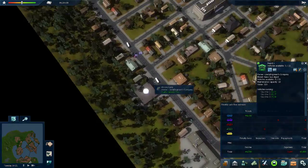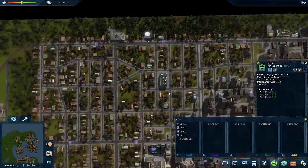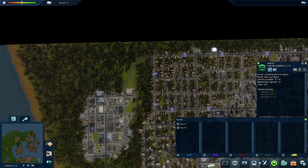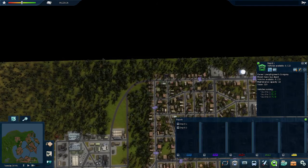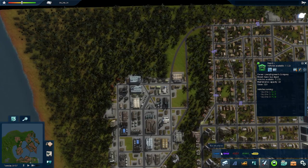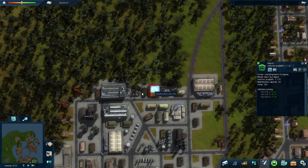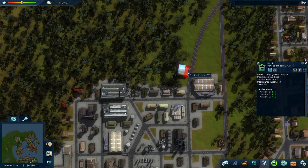We're actually doing pretty good on money. I think we're gonna create a new line and I'm gonna make a new depot as well. I'll build a bus depot out here.